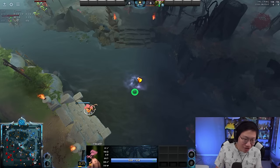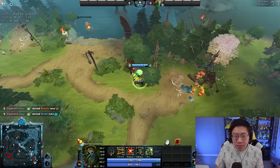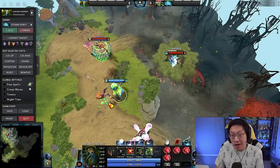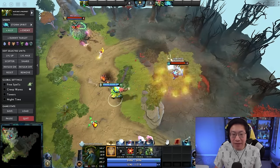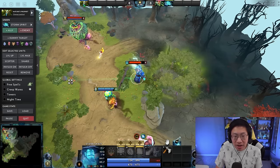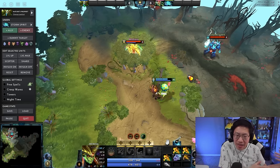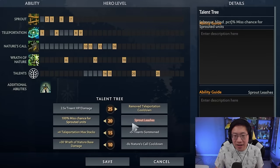If you just want to do damage, the left talents are completely fine and a ton of people take them. Sprout leashes will cancel teleports and prevent general mobility spells, but if the enemies aren't all that mobile and you have lots of stuns on your team and they fight with right clicks — heroes like Terror Blade or Drow — you might want the left talent to give them 100% miss chance. If they have BKB or MKB they'll negate it a bit, but they won't always have those, and that's when this talent can be good.